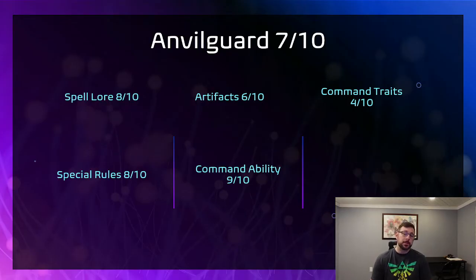So that will bring us to our different Cities. All your Cities are different sub-factions. We're going to start with Anvilgard. I've got some basic stats on how I think they play — I give Anvilgard a 7 out of 10. Starting with their spell lore: they have a fantastic spell lore, specifically because of one spell — Vitriolic Spray. I'm sure you've heard of it; there are a lot of memes and builds people try. It's really fun when you get it to work.